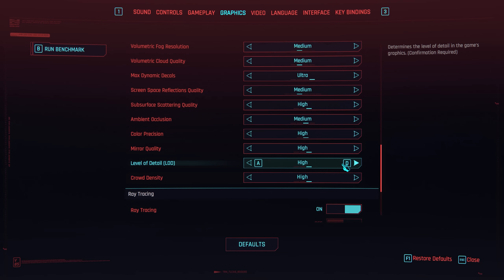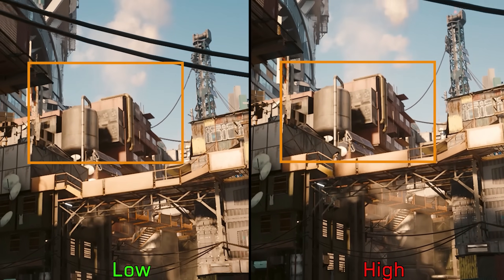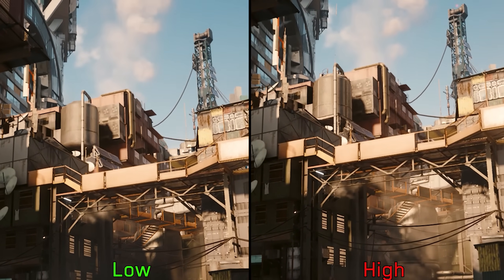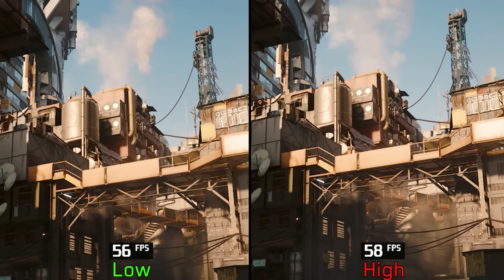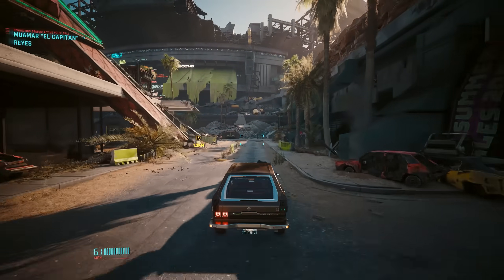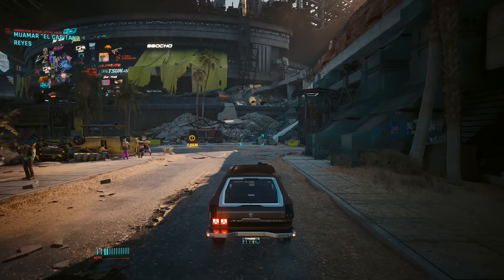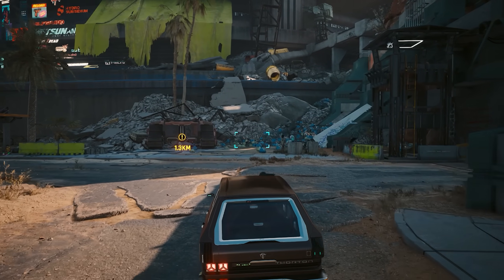Level of detail (LOD) still doesn't do anything meaningful — a house alternates between its low and high geometric LOD at the same distance on both Low and High settings, with no significant performance difference. This is quite disappointing because LOD in this game is very bad. Driving or running around shows a lot of LOD popping, which negatively impacts the game's presentation. Update 2.0 unfortunately did not address this problem.